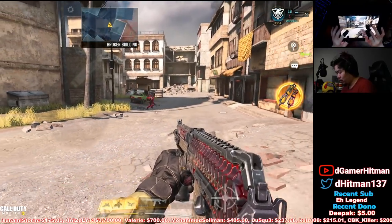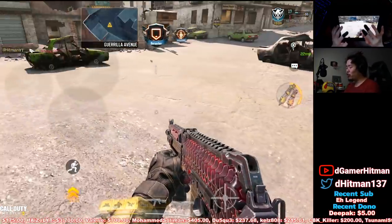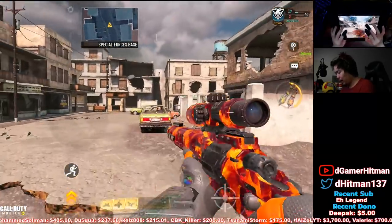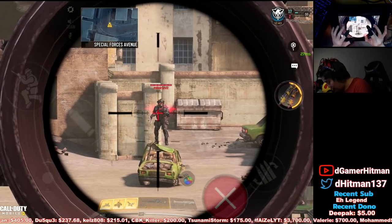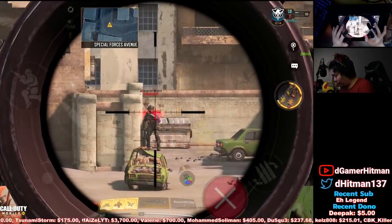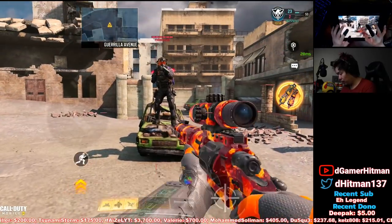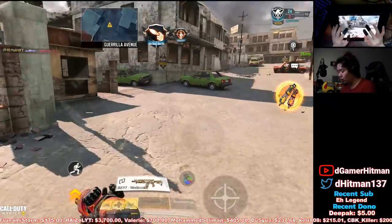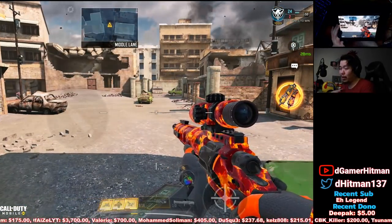Just to show you guys gravity spikes — the reason it seems kind of bad: look at how long I'm in the air. For the Outlaw, they said they changed the scoping time — it's pretty fast as usual, and that's without Agile. Let me see if hitting his hand gets a one-shot. It still hits the hand with hit markers — close range hit markers on the hand are insecure.